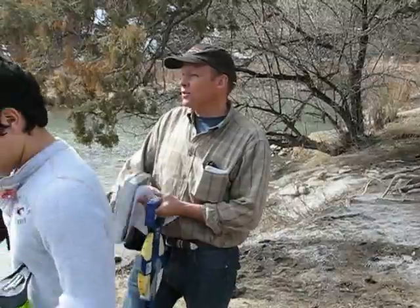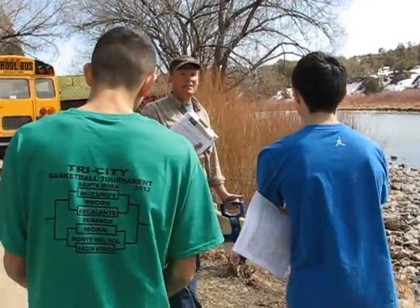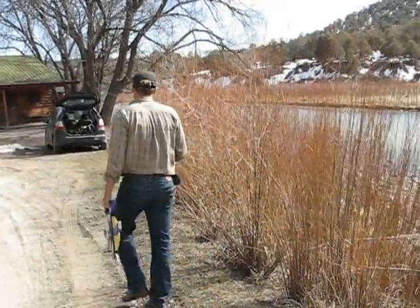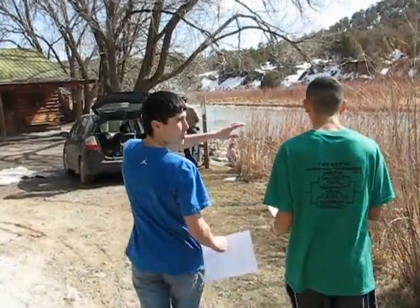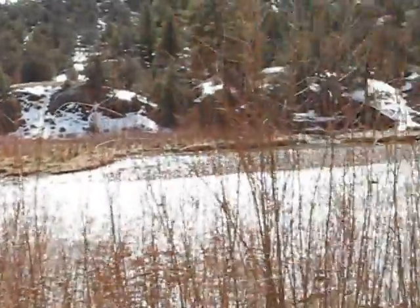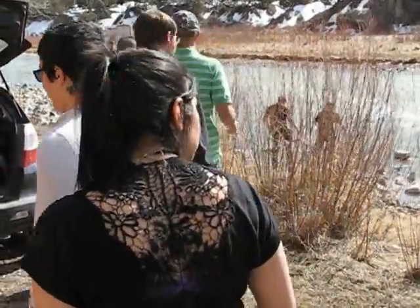All right, you guys ready? In about three minutes we're going to be down there and you guys have to have answers. Let's go. You can determine the average between this side and that side. There's a lot of shrubs missing on this side, and neither side has a lot of shrubs. There's more trees on that side, but bigger trees on the other side. There's more different heights on that side. We're checking the erosion on both sides of the bank. Looking for the abundance of grass and vegetation — it's pretty good so far.